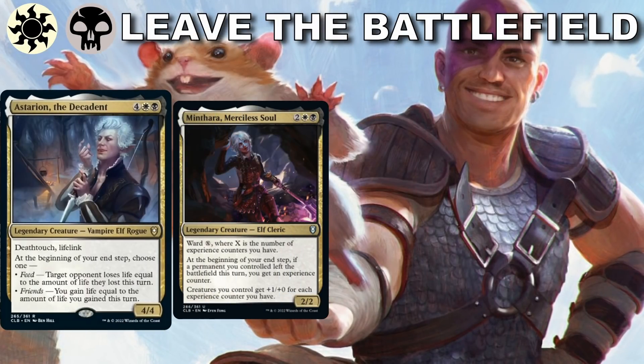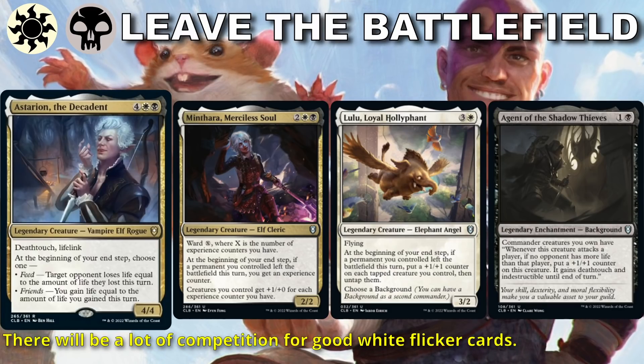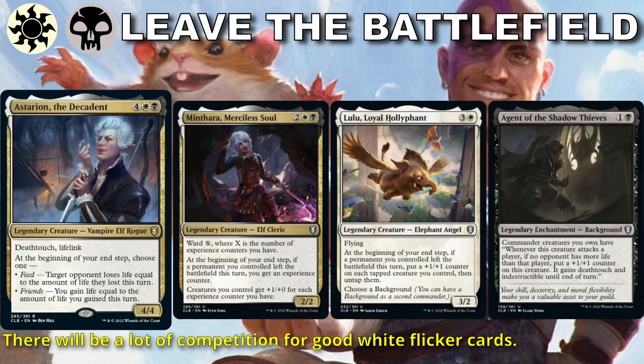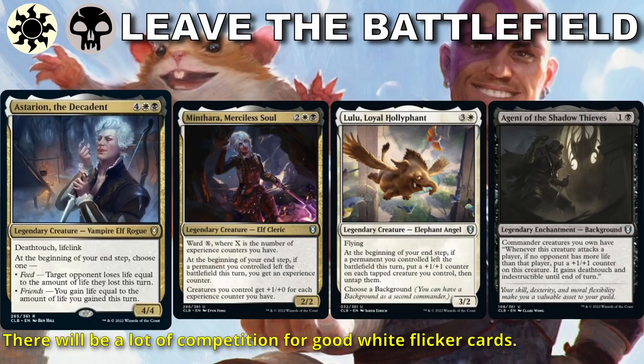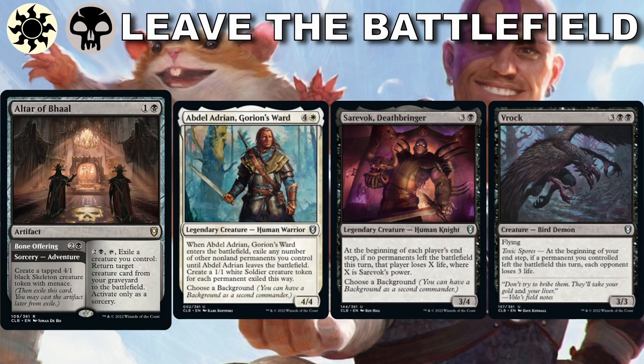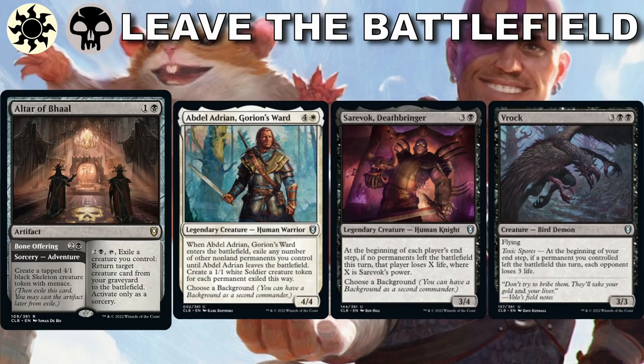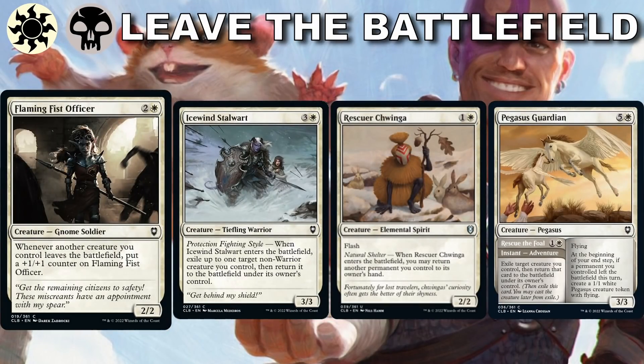White-Black is like flicker, but they actually want to look for 'leaves the battlefield' effects — so our stuff just dying works too. Minthara is amazing and one of my favorite uncommon options because she makes every creature better the longer the game goes on. Lulu, Loyal Holyfant helps our creatures get +1/+1 counters and pairs well with Agent of Shadow Thieves. We pair well with tokens, enjoy flicker effects, and cards like Altar of Ball are huge value plays. Abdel is awesome if we can flicker him and get a ton of tokens. Serevok punishes everyone if they don't have stuff leave the battlefield, while Vrak punishes our opponents because we did. It's a low-key build — we should always find evasive threats and ways to outvalue opponents.